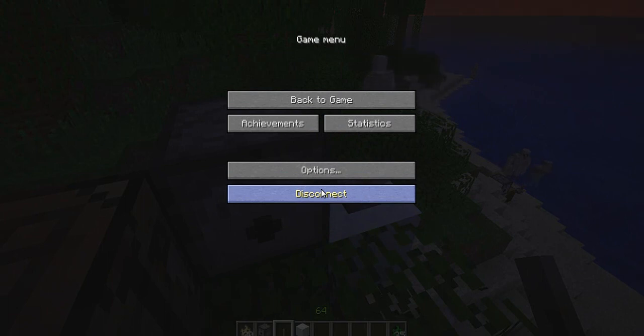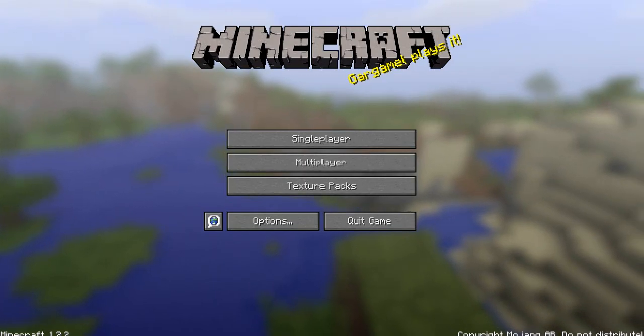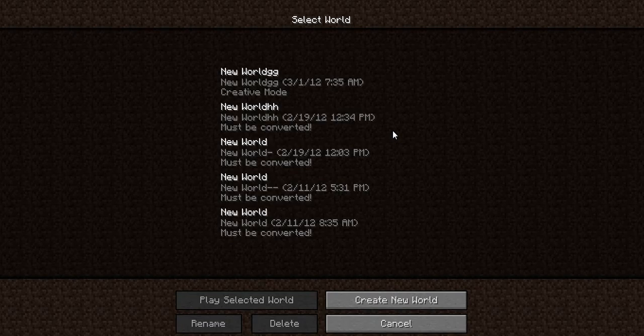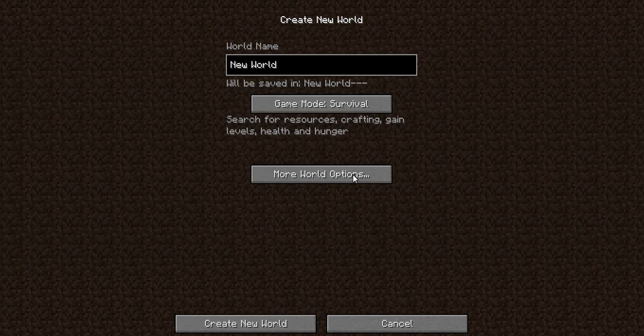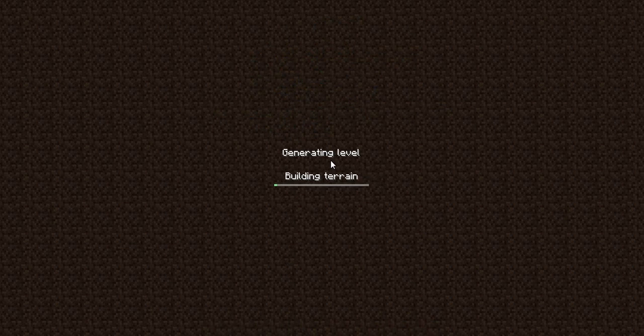So most of your Minecraft will start out like this. Click on single player — you don't have any server for that. Then you can create a new world and pick a game mode — you can make what you want your world to be. You can add a seed if you want to search for a specific world. I'm going to type in the seed 'grass' and create the new world. It takes a while.